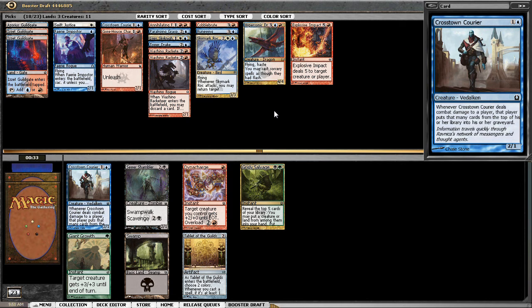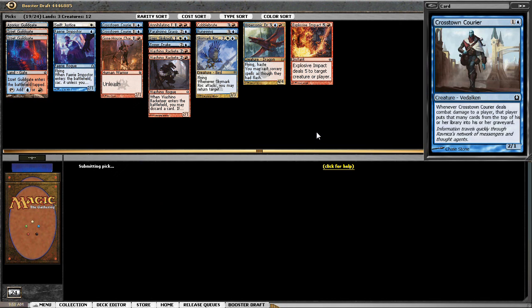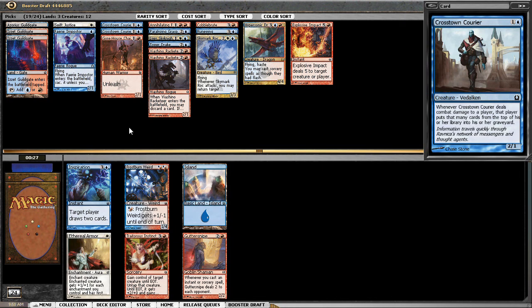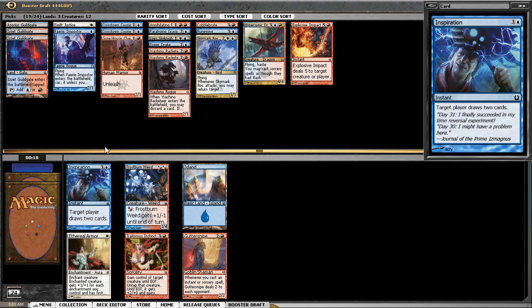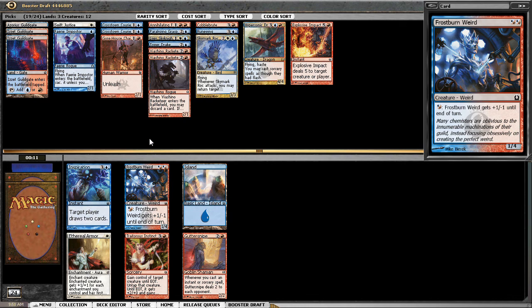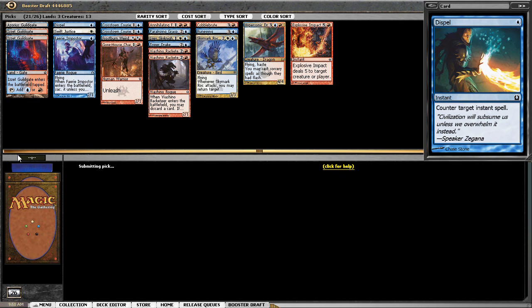Anytime I need to pick up a Trumpet Blast I should have that option, but I'm going to take two-drops in the meantime. Some choices — they're all in my colors. Frostburn Weird should be quite good; I don't think Inspiration is what this deck wants. Traitorous Instinct could be good, but I don't think it's going to be as good as Frostburn Weird. Between Gorgon's Head, Snipe, and the Weird — I don't have that many instants or sorceries — I'm going to take the Weird. Dead Revel is still going around late, but I'll just take this spell.